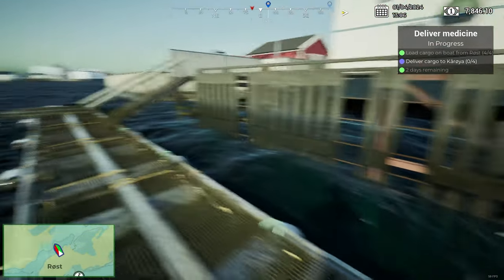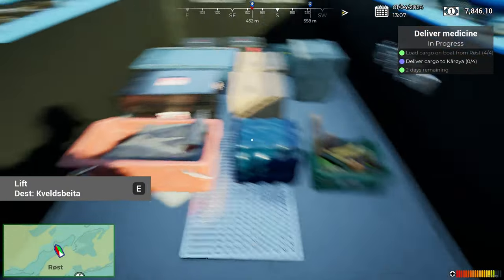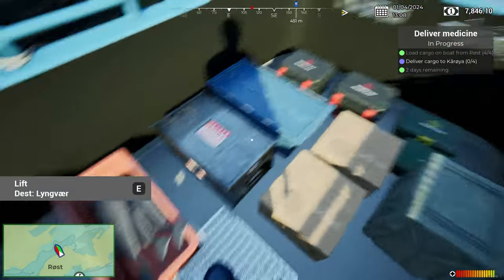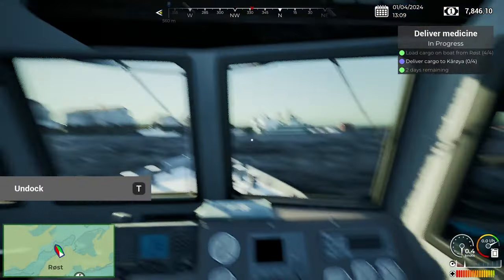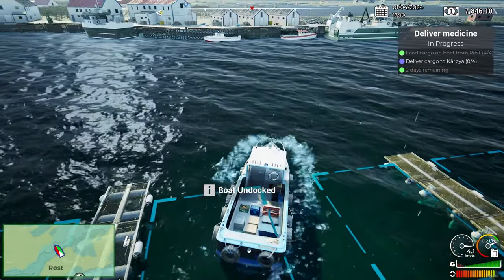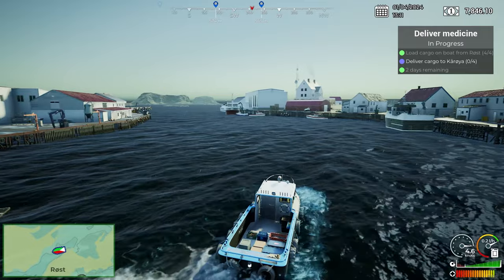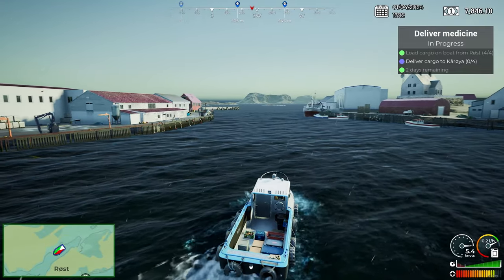That, I believe, is all of the cargo. One final check — no more cargo. So we've now got a lot of stuff on here. We're going to go to Spellita first, which is literally just over there. Then we've got to go to Lingvar and Coria. Okay, drive boats, start engines, undock, forward. There we go, away we go.